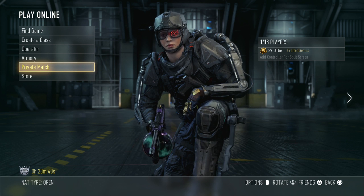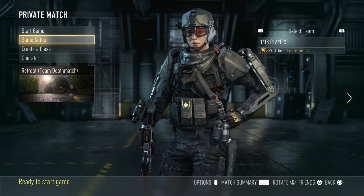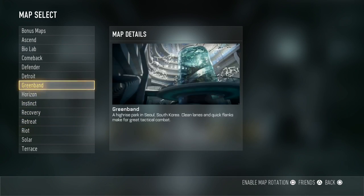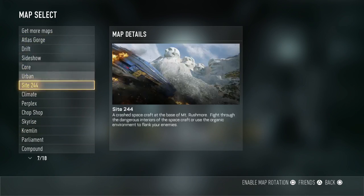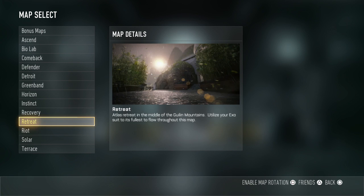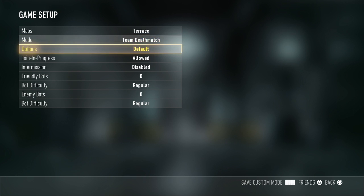So we're going to go into private match here and you can play this with your friends, but you can't play it in a public lobby, so make sure you hit private match. Now we're going to go in and tweak the settings. This does work on any of these maps, so it includes all of the DLC maps as well. Anyway, let's customise the game setup.